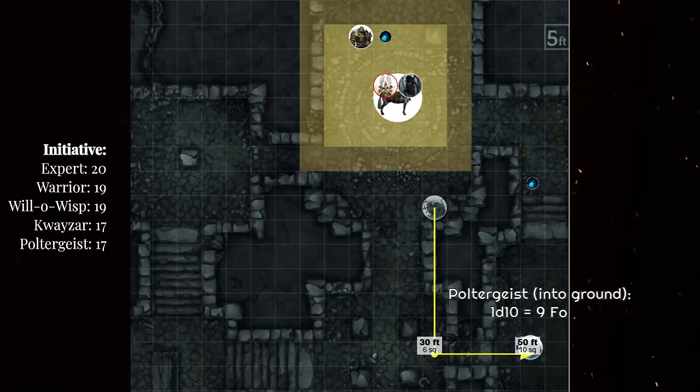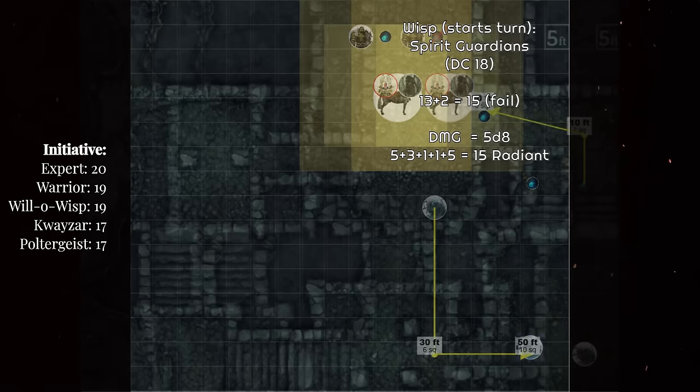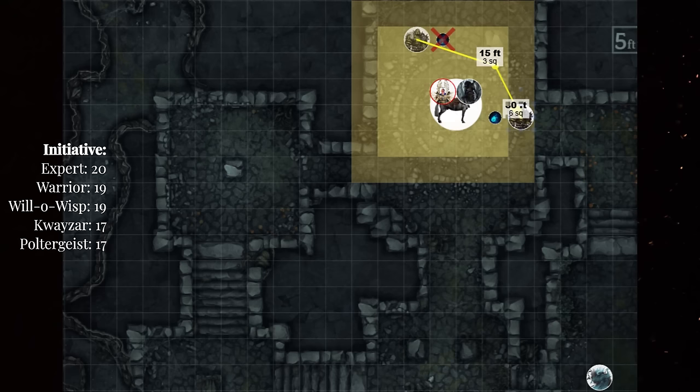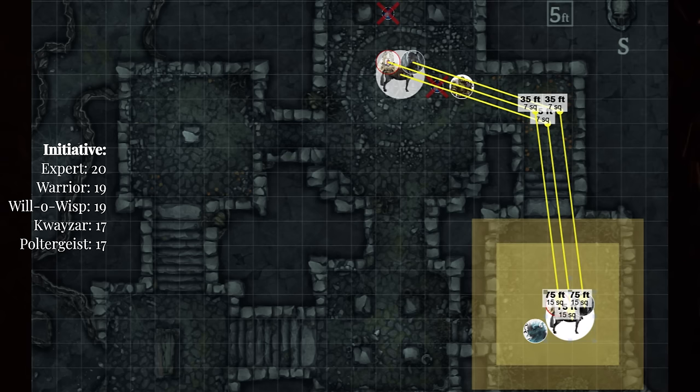Round 4: the expert uses the help action against the wisp and attacks, missing with an 18. The first wisp makes a wisdom save, fails, and is crushed by the spirits into a single black speck — dead. The final wisp flies into the galactic mist, fails its save, takes 15 damage, and loses invisibility. Despite that, it still shocks the expert for 4 damage. The warrior scoots around the warhorse and shatters the glowing globe. Quasar rushes to the last known sound of the final enemy and waits — the moment it pops its invisible head out of the ground, Quasar destroys it with Eldritch Blasts.